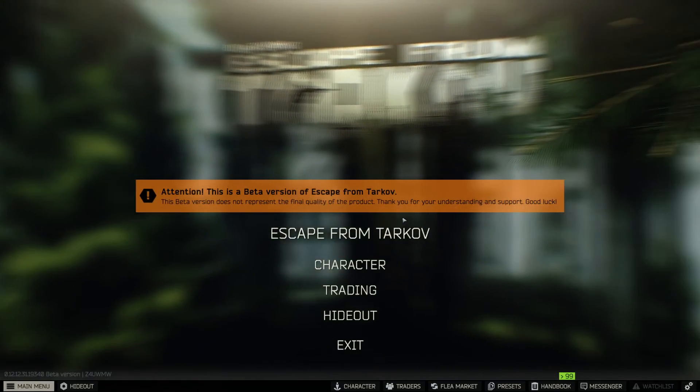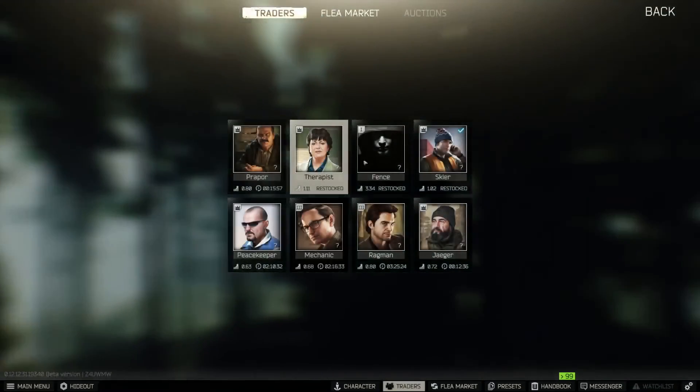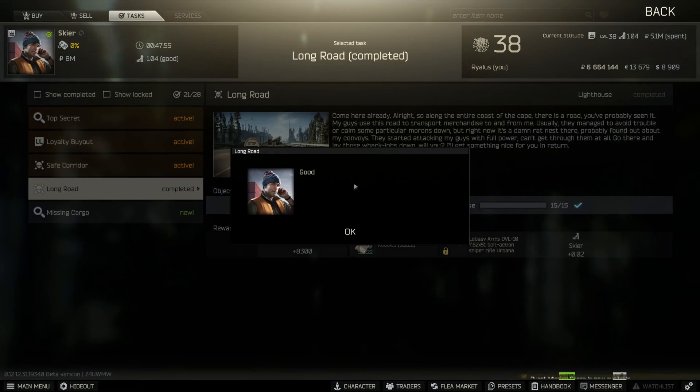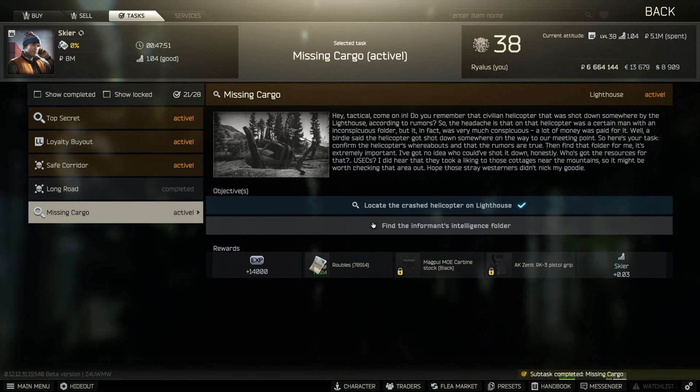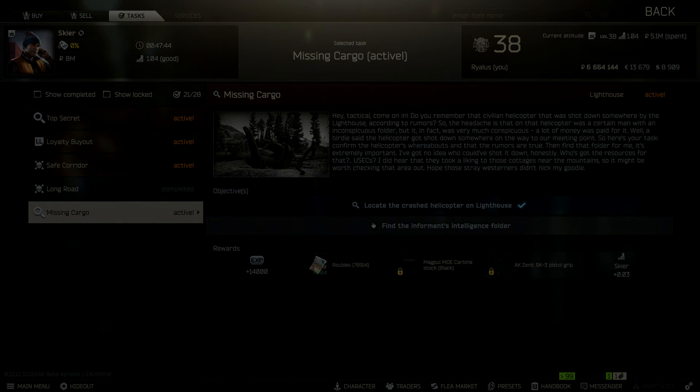So let's see this mission and what it does for us. I don't know if it opens up any more - there might be more Lighthouse quests if I keep going there. I've got a Skier quest - nice. Missing cargo. Okay, so I think we will have a look if we can do that mission, and I will see you guys shortly.